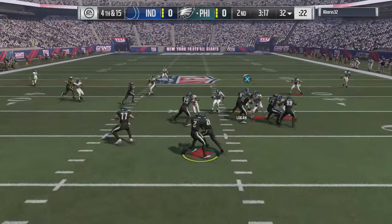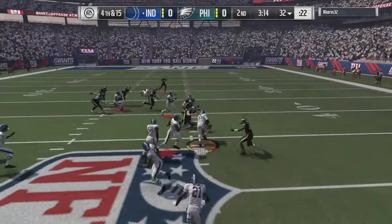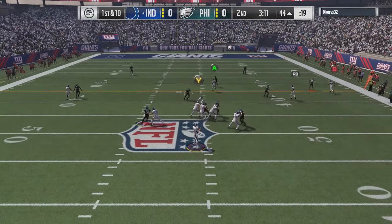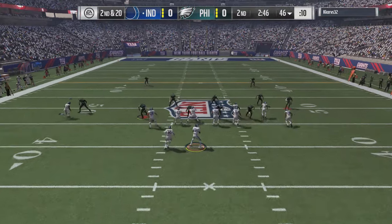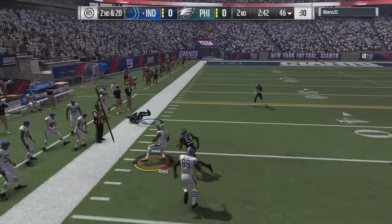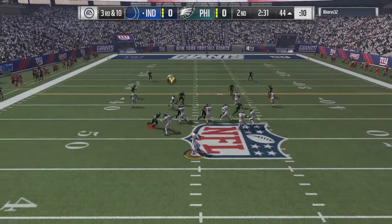Look at that nano — now that's what we call a nano instant sack. Fourth and fifteen, and I'm going to get a useless pick there — that's always the one you get picked off. I was playing zone, he audibled to man, and he did a good job of doing that a couple different times. We get a nice ten yard gain to make it third and manageable.